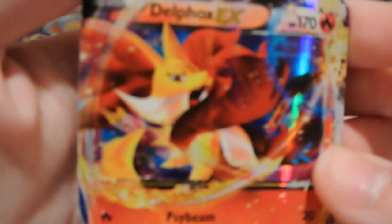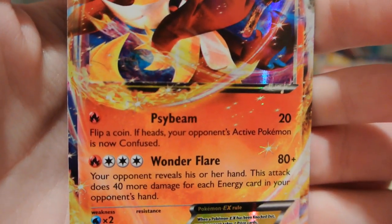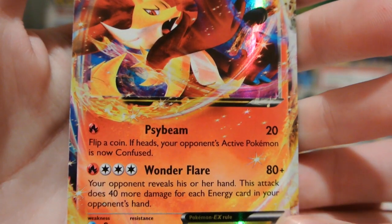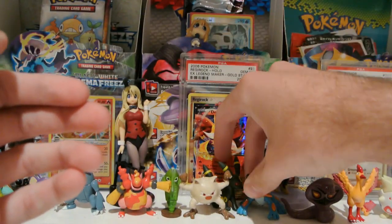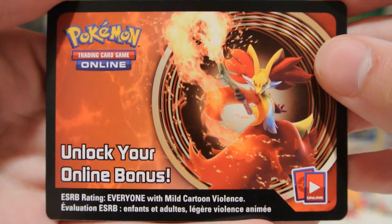Here is Delphox EX, pretty nice artwork on that. Psybeam, 20 for 1 — flip a coin if your opponent's active is now confused. Wonder Flare, 80 for 4, and you can do 40 more for each energy in your opponent's hand. Not bad at all. I'll be using that for sure.